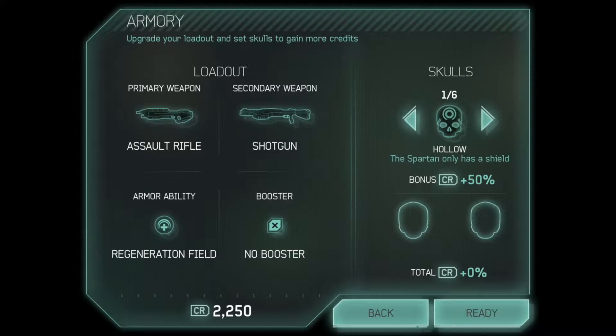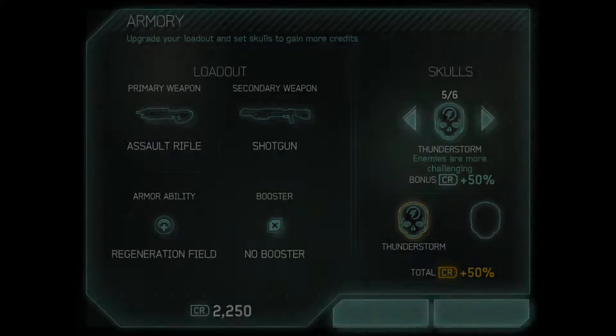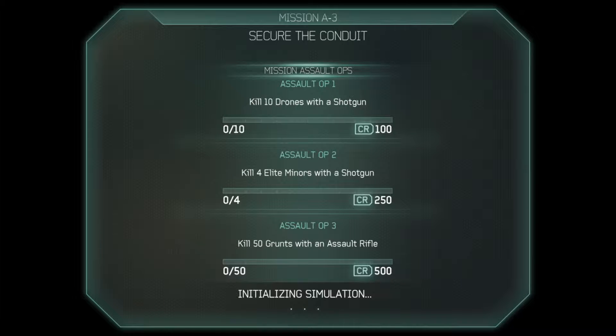So last two episodes we were having some pretty basic fights, so what we're going to do is we are going to turn Thunderstorm on, make these enemies a little more difficult, and get a little bit more CR.